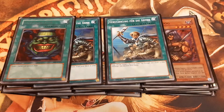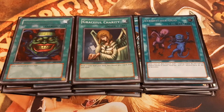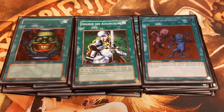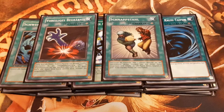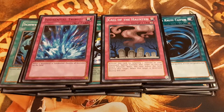Next up is the Trinity: Pot of Greed, Graceful Charity, and Delinquent Duo. One Swords of Revealing Light, to be used before tribute summoning Spell Canceller. One Nobleman of Crossout, to dispose of opposing face-down threats. One Heavy Storm and one Mystical Space Typhoon for additional backrow removal. Premature Burial and Snatch Steal are included. One Torrential Tribute and Call of the Haunted for our last two trap cards.